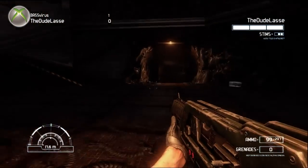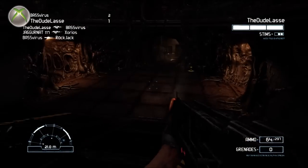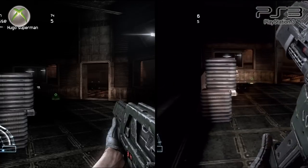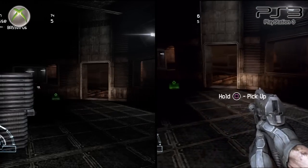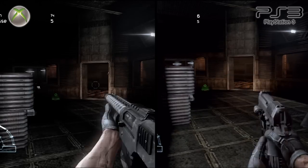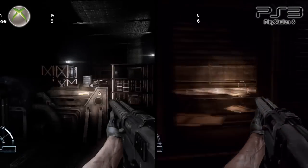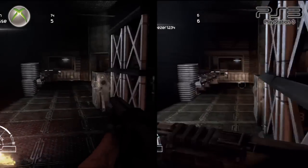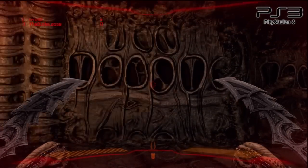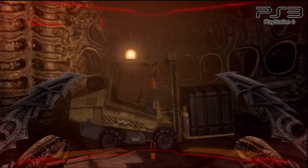The latest installment of AVP runs on Unreal Engine 3, which is starting to look a bit outdated — everything looks vague and blurry no matter the platform. The Xbox 360 looks a bit sharper in most aspects: textures, lighting effects, and bump mapping on the xenomorph-infested walls all look sharper on the Xbox 360. Both versions run at a stable 30 frames per second, and while the graphics don't blow either way, it's a small but clear victory for the Xbox 360.